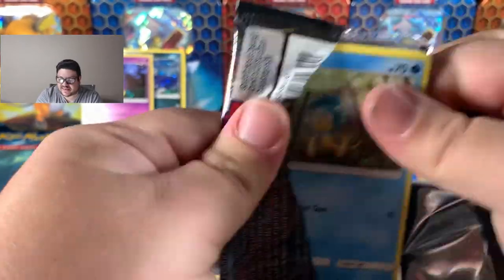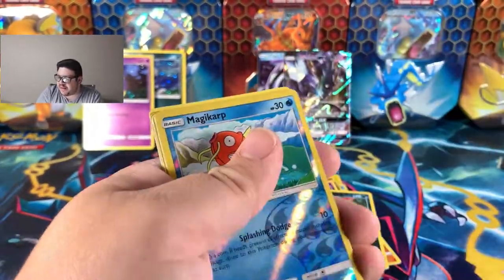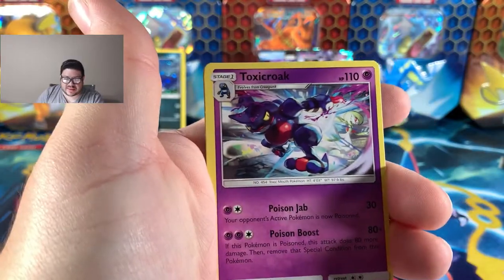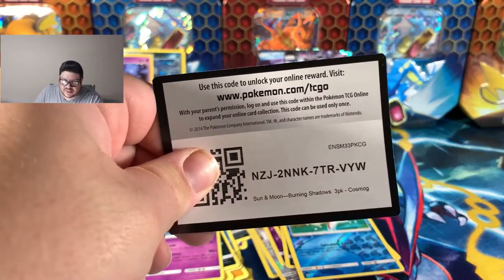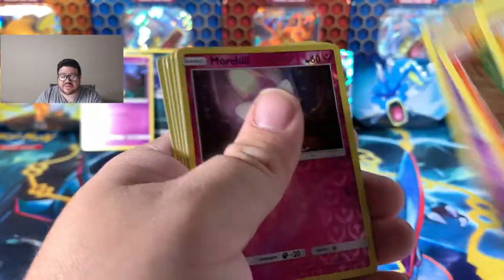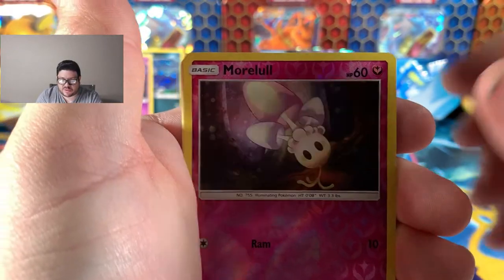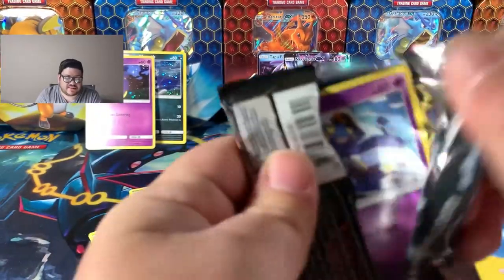Let's get into the next pack. There's your code card. There's a Reverse of a Magikarp — we all know that I love, love, love Magikarp. And then we have another Non-Holo Toxicroak. There's the code card for the next blister. Do you guys have a Burlington in your area? If you do, have you been able to find these Burning Shadows packs? And if you have opened them, are you seeing the same pull rate as me? We have a Marowak Reverse, and then a Persian Non-Holo.